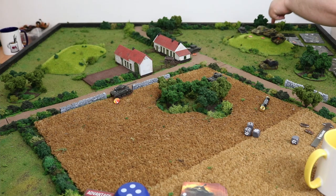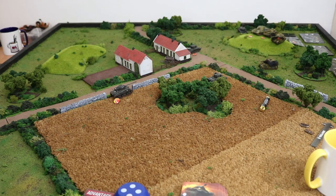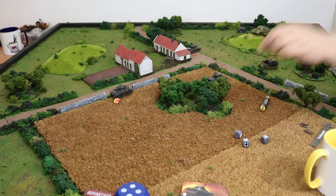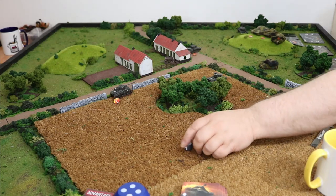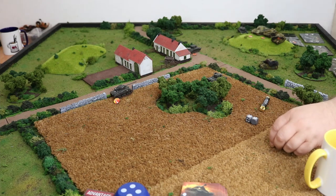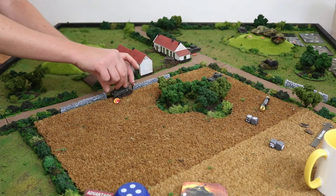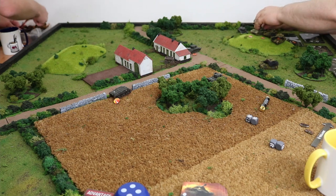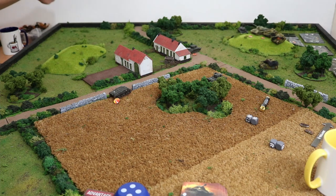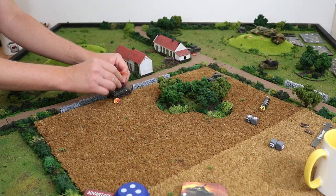Shooting in reverse order — Panzer IV fires at the Firefly, try to knock it out. Two hits. You've got one defence, I moved one — so that's two. Neither stops — the Firefly is destroyed. There goes the boss. The door swings both ways — you're not in the flank, so I've got six dice base.